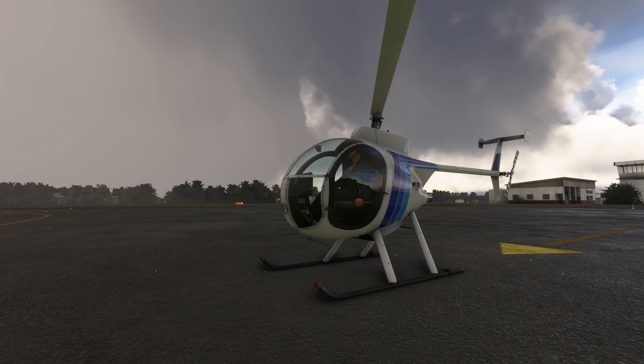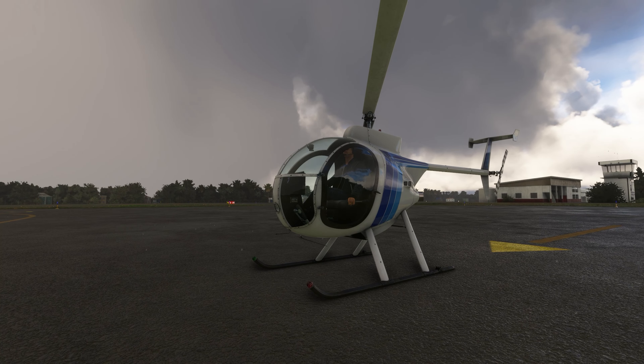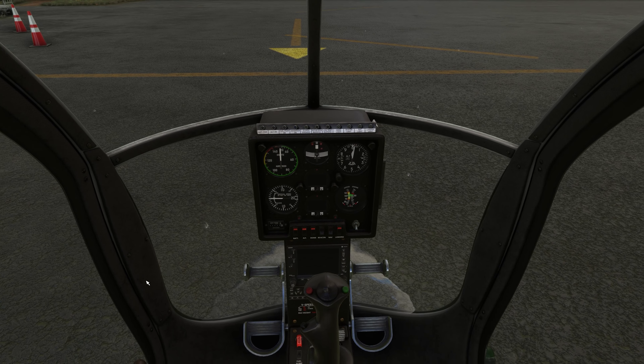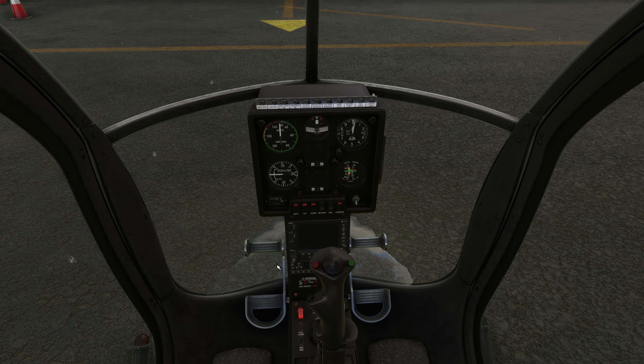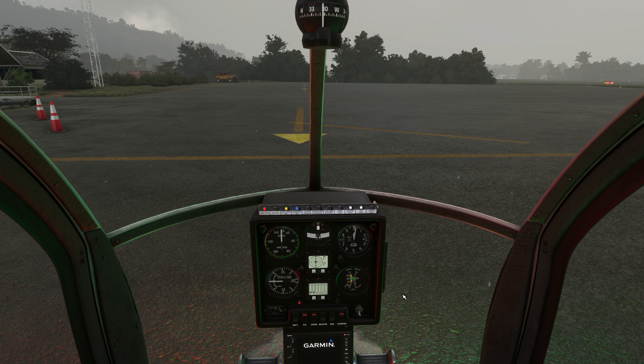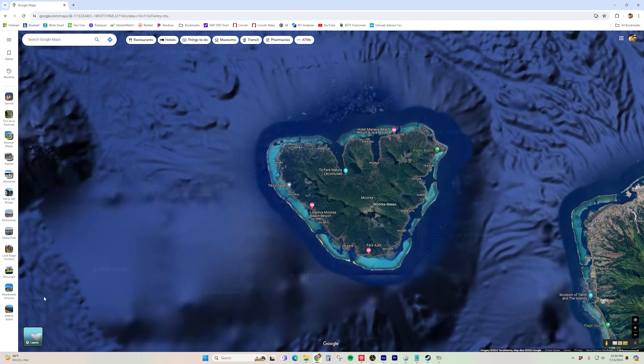This is what it looks like most of the time out here — lots of rain, lots of wind, and lots of humidity. Right now we've got about 11 knots on the ground coming from 51 degrees. Let's start this up — fuel valve's open, battery on, hit the starter, and I'll turn the alternate air on. Don't forget about that.